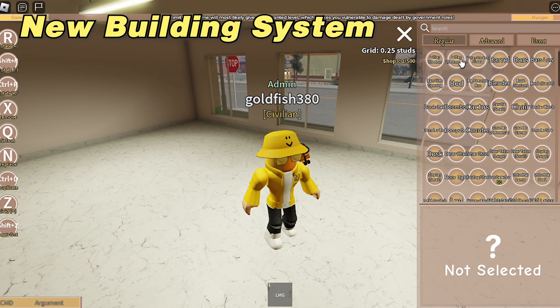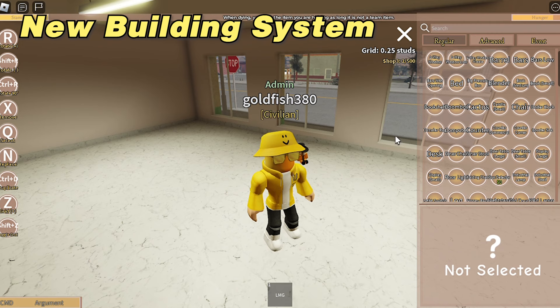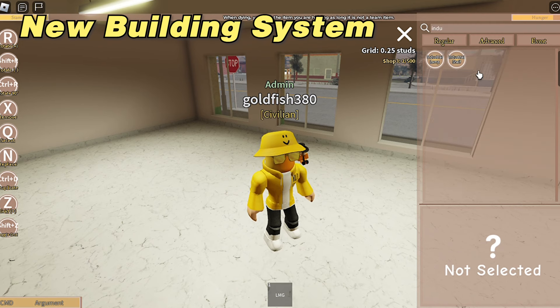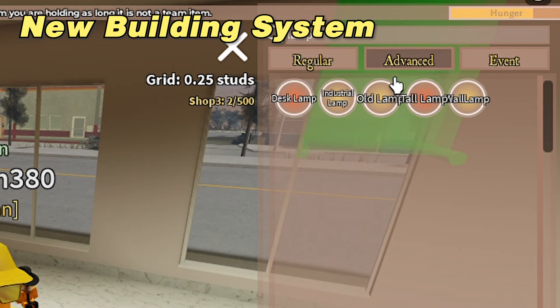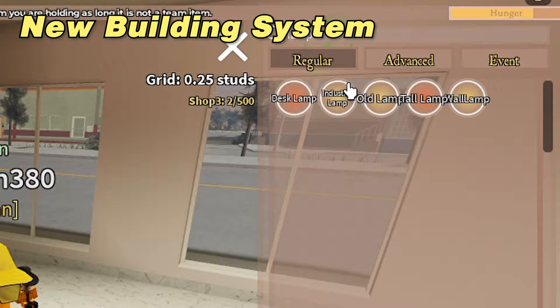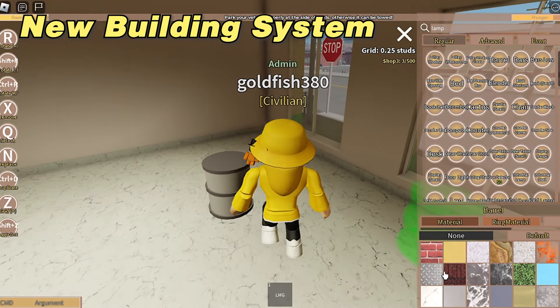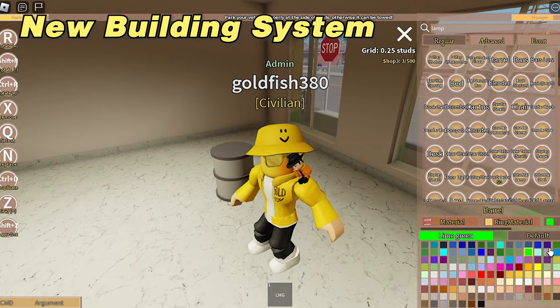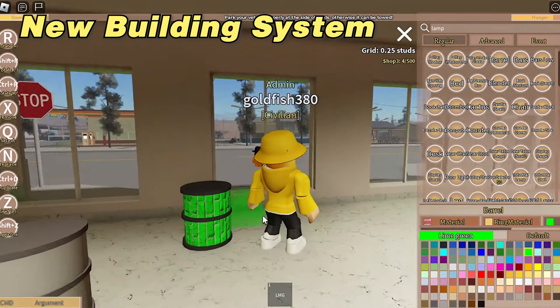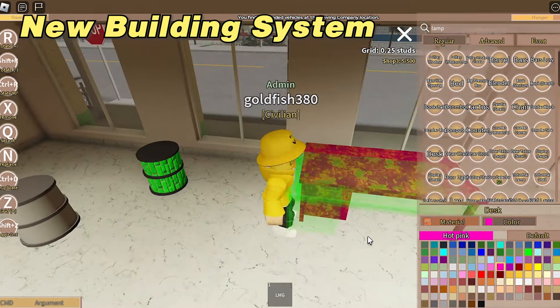Now for the new building system. As you can see, there are a lot of new buttons. First, I want to bring notice to this search bar — you can finally search for the prop you're looking for instead of squinting for 100 hours. The next cool thing is that mostly every prop, and all walls and floors, can have a material and change color as well. There are so many different textures, such as wood, brick, and grass, that you can customize for props.